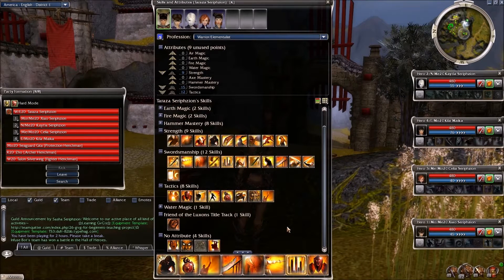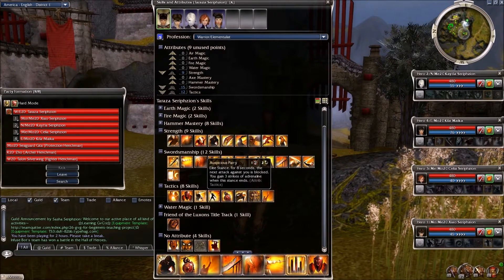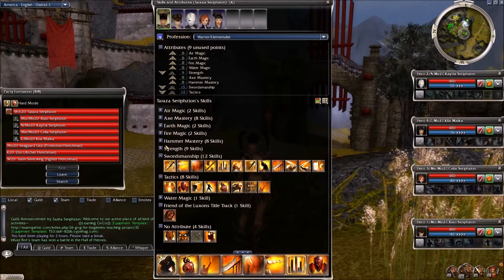It also doesn't need to be fed with adrenaline, which is another nice thing. A lot of the other sword attacks like Dragon Slash need 10 adrenaline, Quivering Blade needs 5 adrenaline, even Spacious Pair needs 1 adrenaline — which is not hard to get, but you can't turn it on from the very beginning. And that's something to keep in mind.